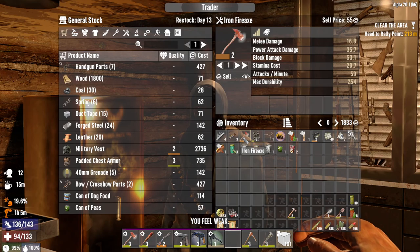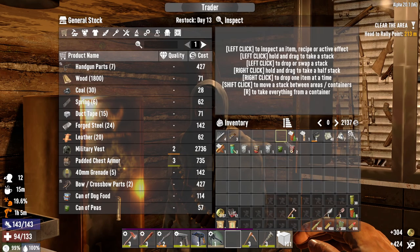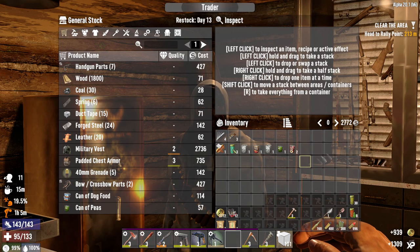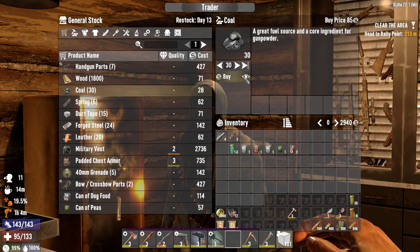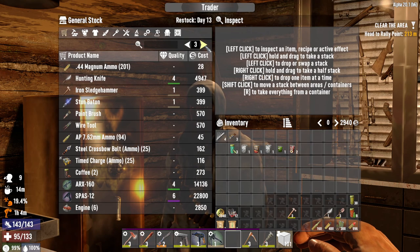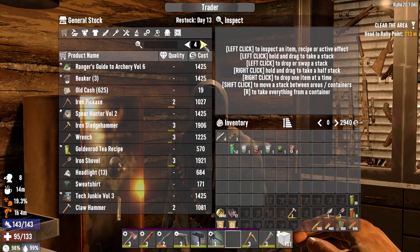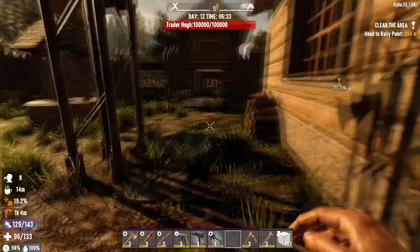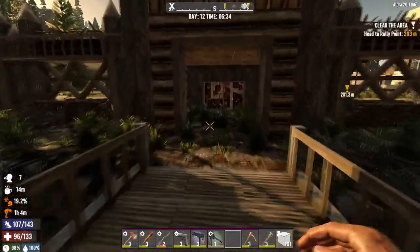When do you reset? Day 13, right before the next horde. I really need to make myself a jeep but I don't want to put the points into it yet. I should buy some forged steel. We're pretty flush with ammo honestly - we just need to sell stuff and make money, get some points. Let's go do this cheeky raid and try to get to the next level.